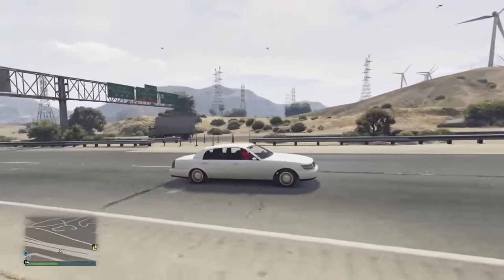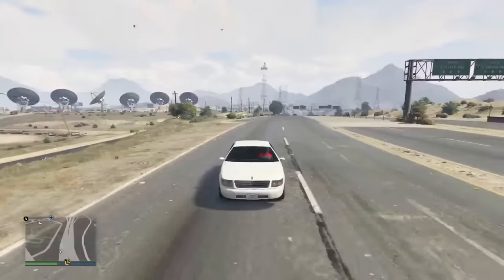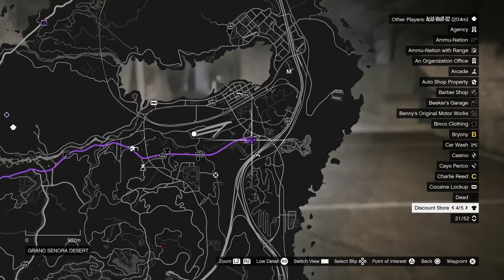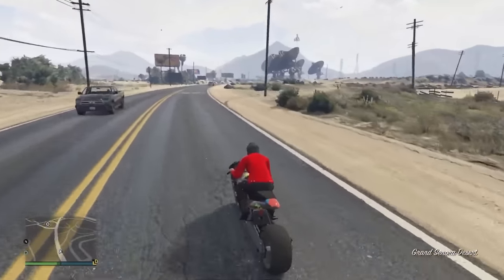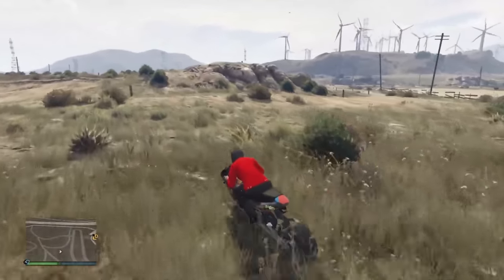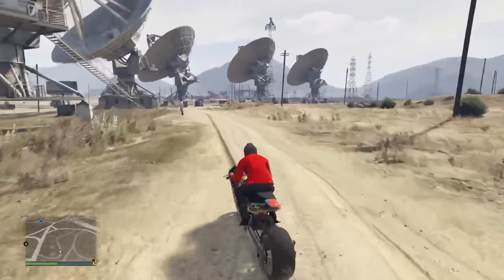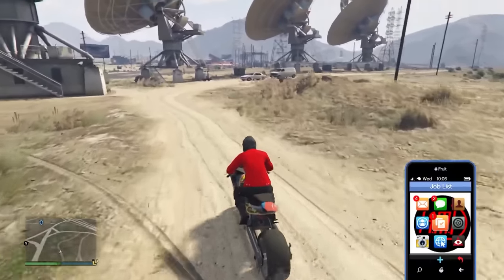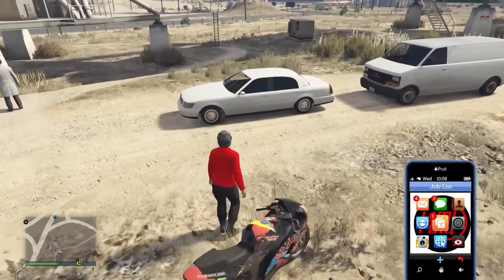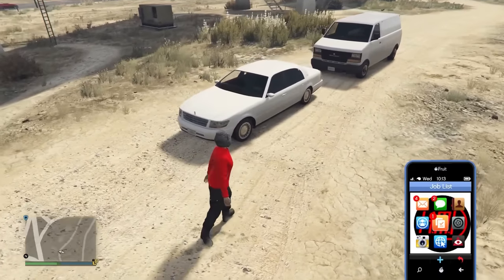This next car might not look that cool, but it is quite rare — the washed white Albany Washington, a scientist car. Go to the satellites near the prison; it spawns around the middle of the day, I got mine at 11 a.m. Just keep driving back and forth along the path until it spawns in. You should see a scientist on the left, and a bit further up, two scientist cars. There's a chance it spawns two vans, so repeat until you get one van and one car. I was also driving a motorbike — if you can't get it to spawn in a car, try a bike.